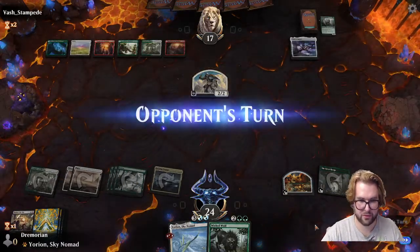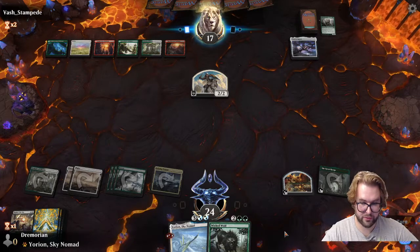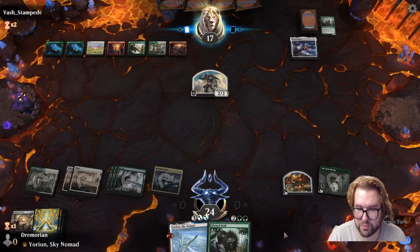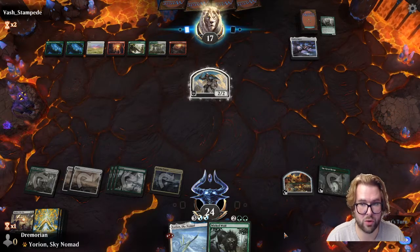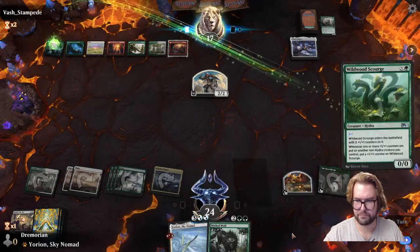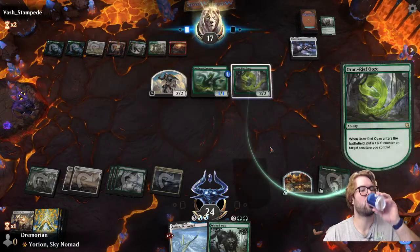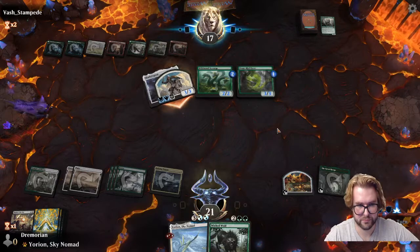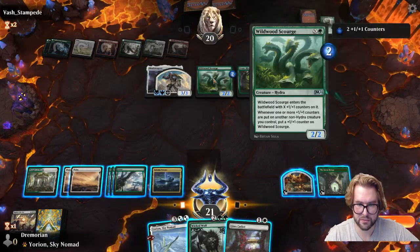That was a learning experience. I thought I could give Wicked Wolf indestructible on the stack, but the Shadowspear overrides that — good to know for next game. It doesn't look like my opponent is in great shape. There are a lot of options here — what's the biggest threat? Whenever one or more +1/+1 counters are put on a non-Hydra creature, put a +1/+1 counter — OK, so that's what I need to deal with.